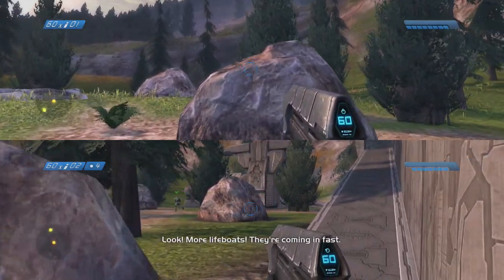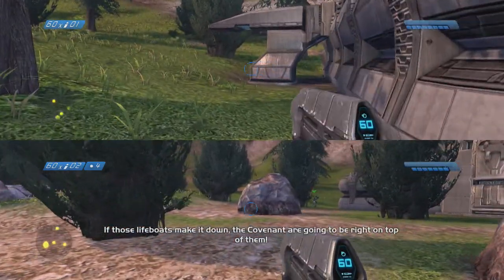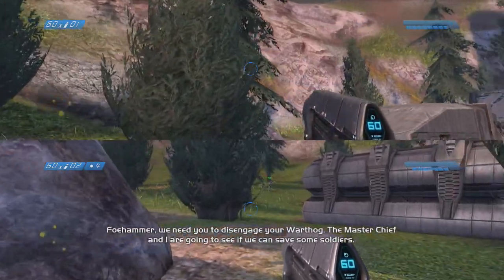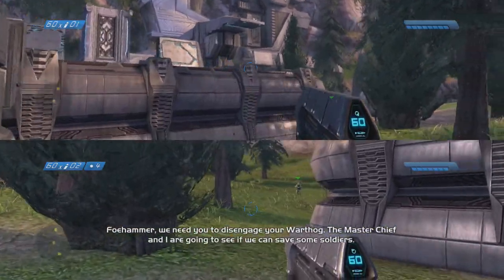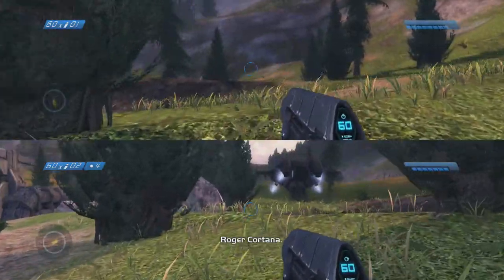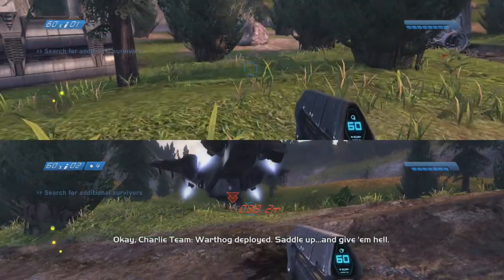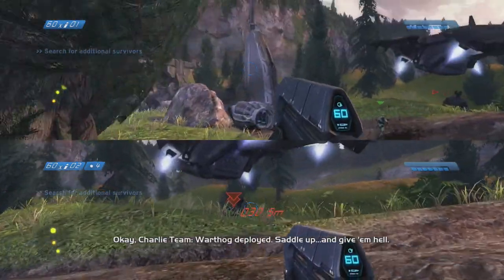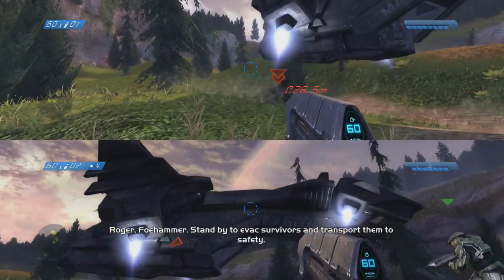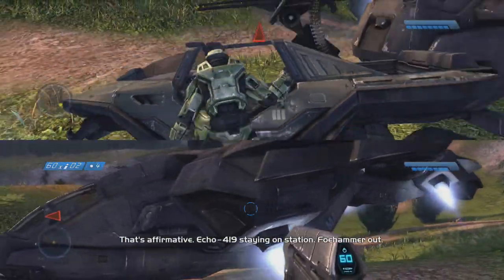Welcome back to Let's Play Halo Combat Evolved Anniversary Edition. I'm RJ, I'm on top, Justin's on bottom. Thanks for joining us — that sounded wrong, but we're talking about the split screen here. We are playing the second level, aptly named Halo, and we must search for survivors. Fauxhammer has dropped a Warthog, so this will be the first official driving of the Warthog.